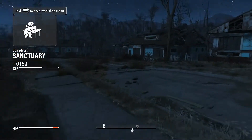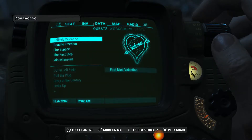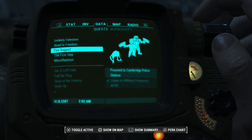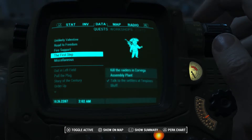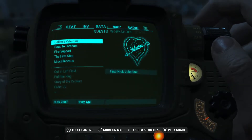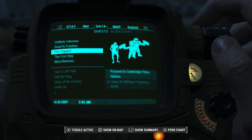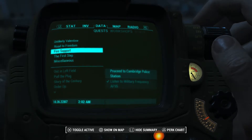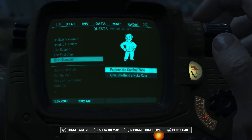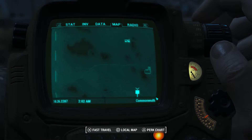Completed Sanctuary. We'll get some more XP — it's probably not going to be enough to level us up. I thought as much. Looking at the options: Explore the Combat Zone, Give Sheffield a Nuka Cola. I'll go give Sheffield the Nuka Cola — he's right at the marketplace so we can just go to the Diamond City Market.